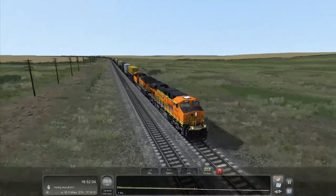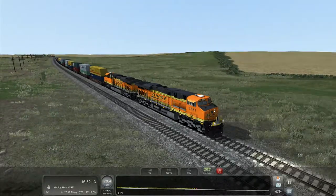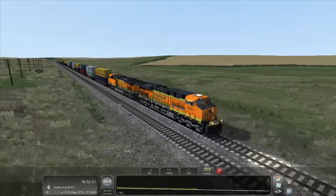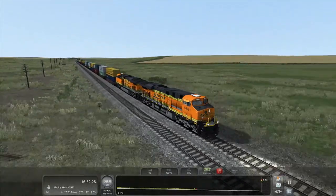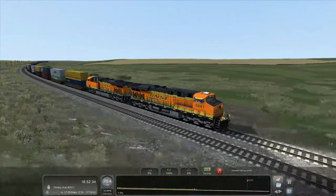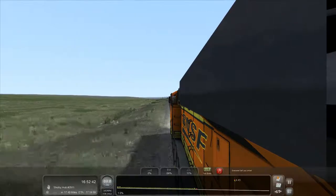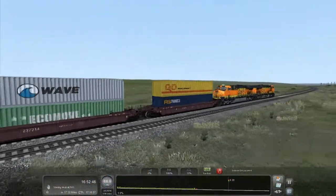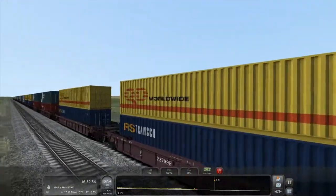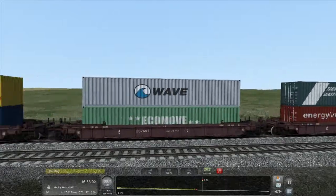The containers go off into the distance — they go past their own draw distance, that's how long this train is. The models are brilliant, but the anti-aliasing isn't great. There are jagged lines on the containers from the graphics — I'm not sure what's causing that. Also there's a lot of repetition in the containers — it looks like they've got three models that just repeat randomly. Yellow and blue, silver and green, green and red — then yellow and blue, silver and green, green and red. Three container sets, repeated over and over again.